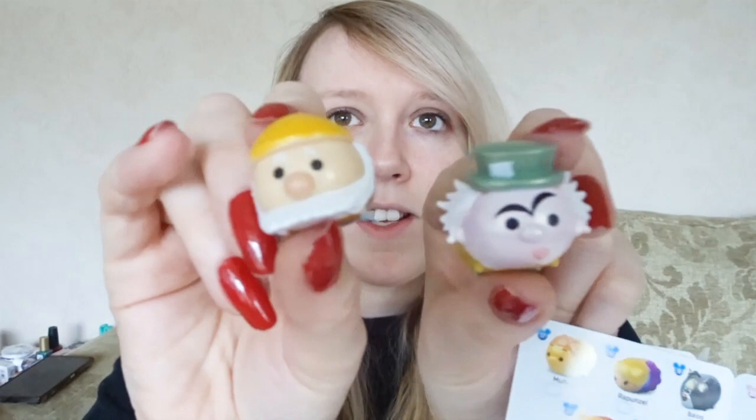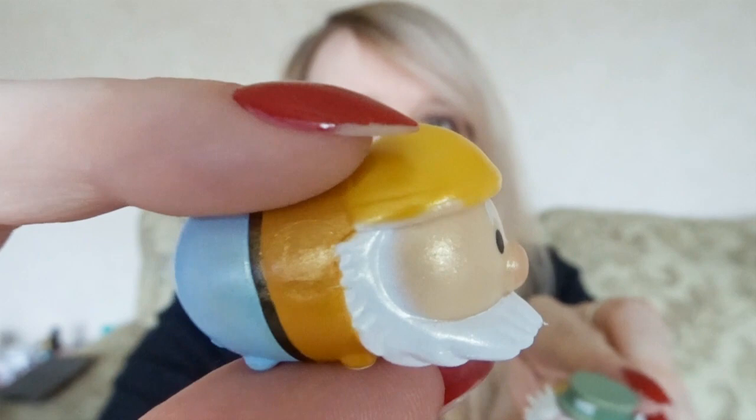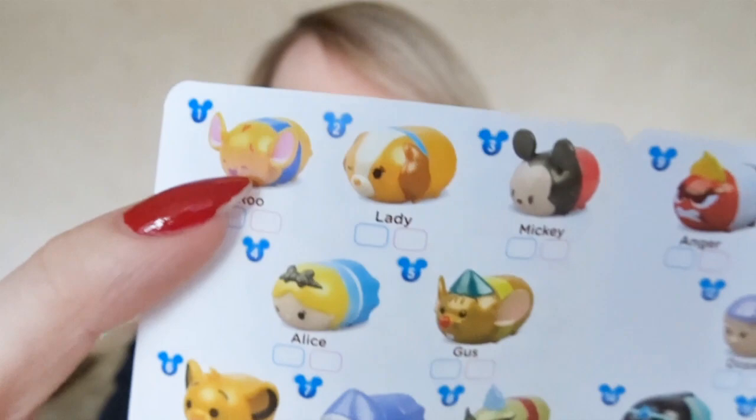So there's our first two: we've got the Mad Hatter and we've got Happy. I'll show you what else is on this list. There's some ones I'm obviously going to want — Rue's quite cute. I really like Bullseye on that one, and I want Mufasa even though I know we've already got him, but he does look cute.